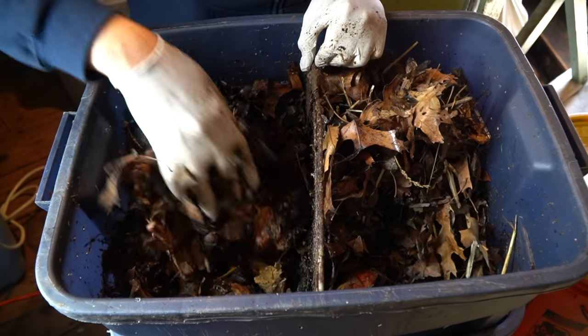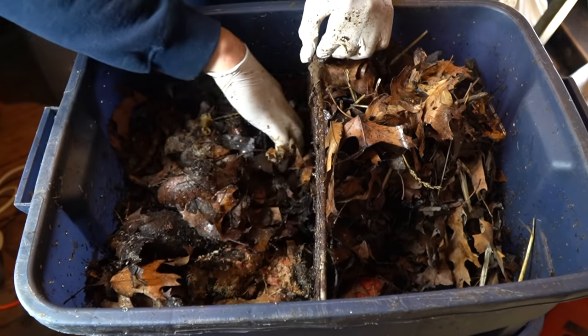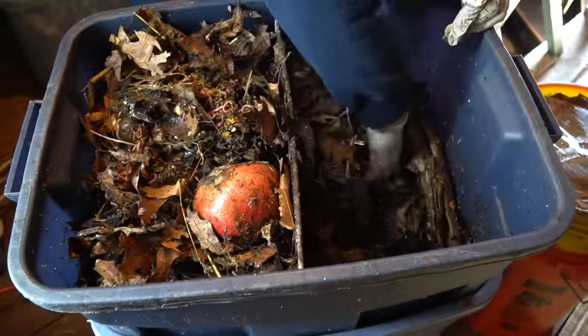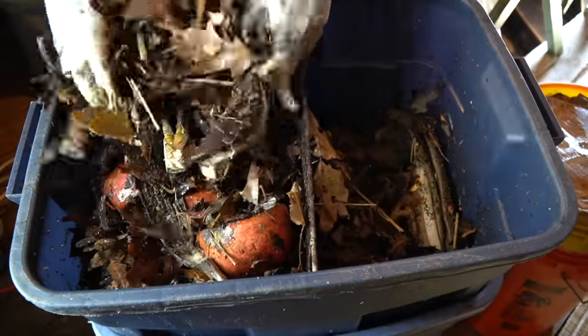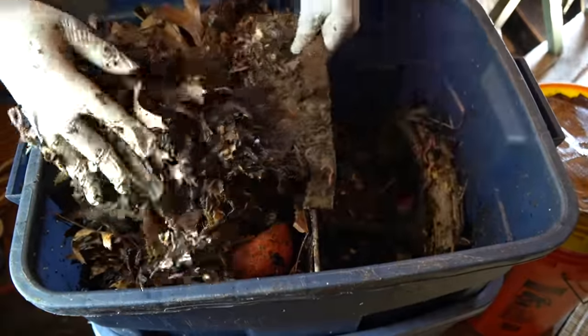The more adults you have, the faster your colony is going to grow — and that's what you want to do. You want to maximize the number of healthy adult worms so that you can get more worms. Worms can live up to five years, so if you have a healthy bin they're going to reproduce a lot. The first few months things are going to be a little bit slow — they're not going to be concerned about making babies until they are fully acclimated and have all the conditions they need to start reproducing.